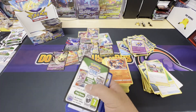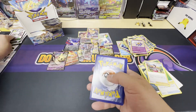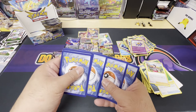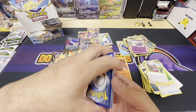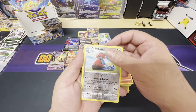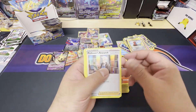Black border, let's go — there is a chance! Reverse holo Probopass and a holo Professor's Research.